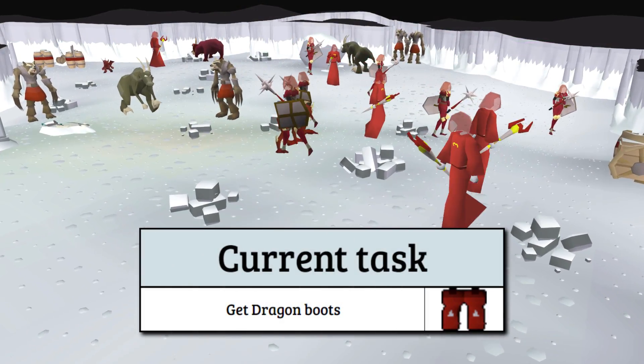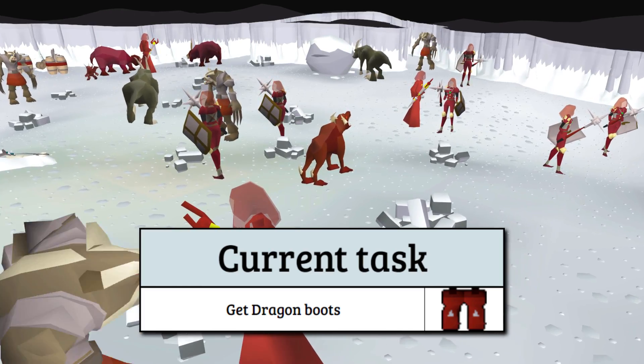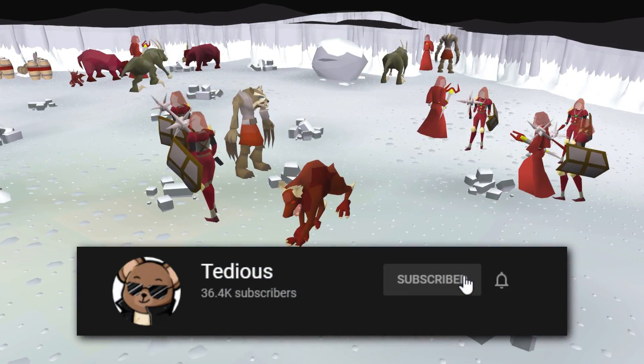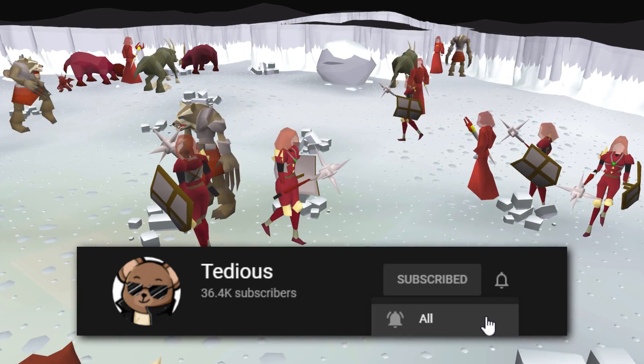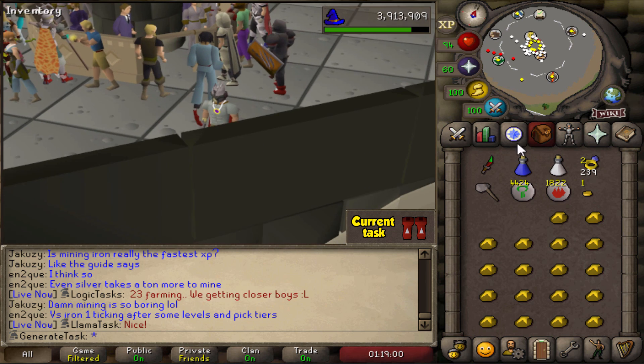Today we're starting the first Slayer grind in the hard tier as we work towards 83 Slayer to get the Dragon Boot drop from Spiritual Mages. Sit back, relax, click the sub button with your left pinky if you haven't subscribed yet and enjoy the episode.